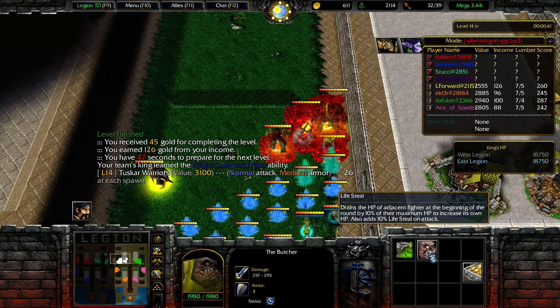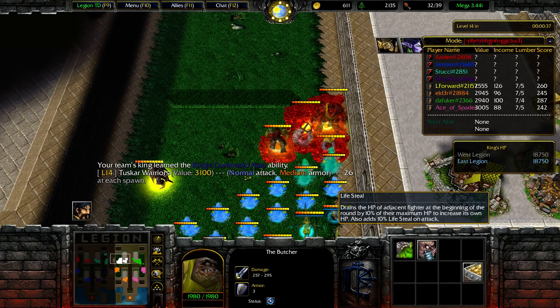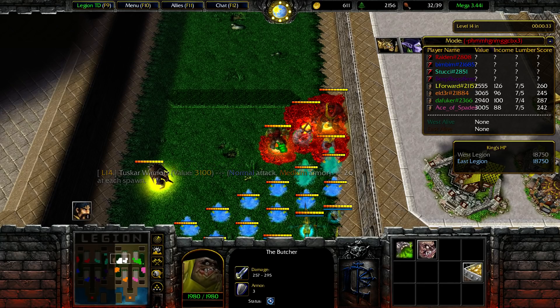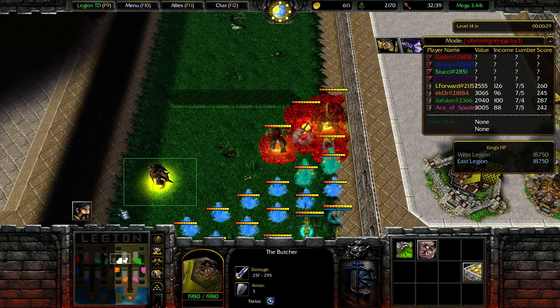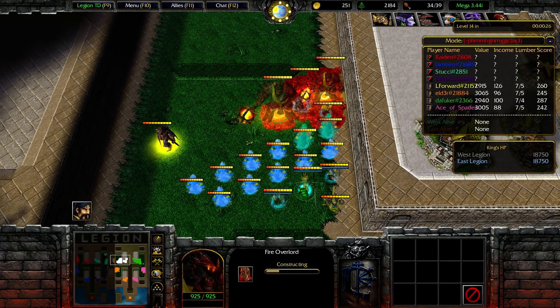So there's this one — drains the HP of adjacent fighters at the beginning of the round by 10% of maximum HP, decreases its own HP, also has 10% lifesteal. And this decreases the damage of nearby units by 20%. Wait, I have enough gold.